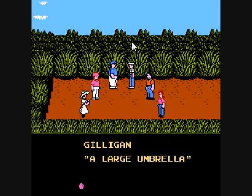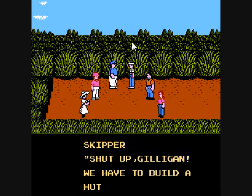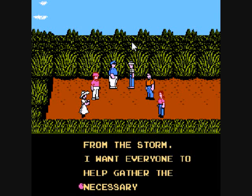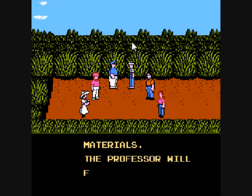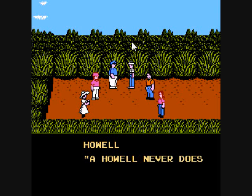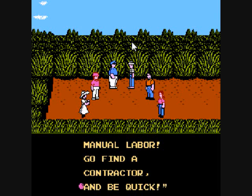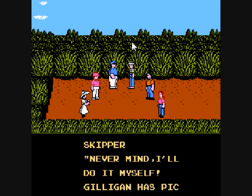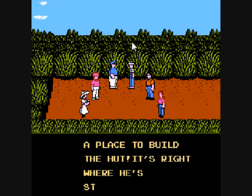I kind of get the gist of what they're talking about in the first episode — they want to build some sort of shelter to protect themselves from a storm, and hopefully fix the boat and get off the island. But what I really don't understand is, they give you instructions, they just tell you to build a hut, but you really have no idea what you're supposed to be doing.